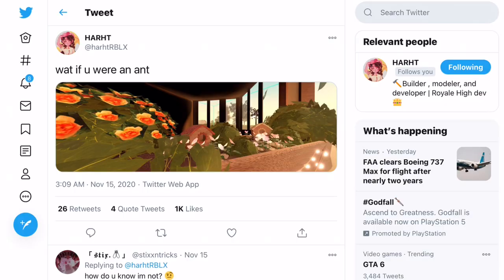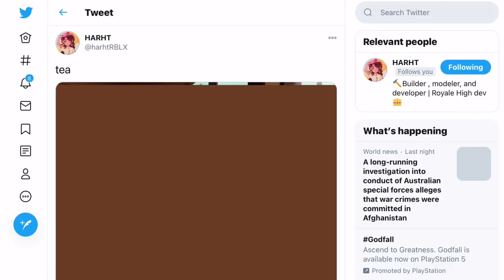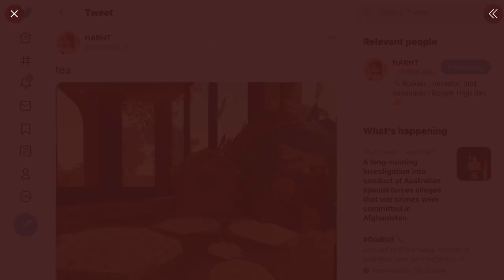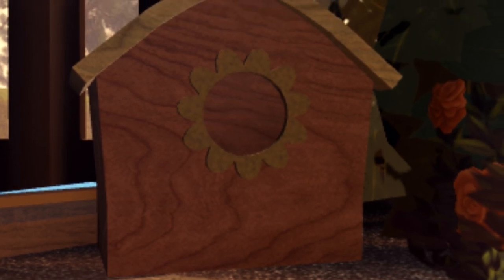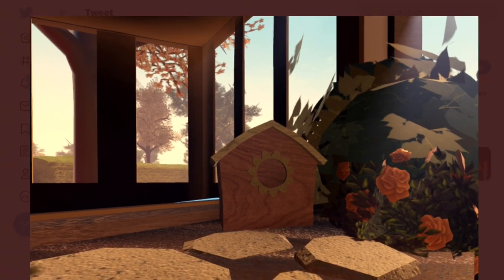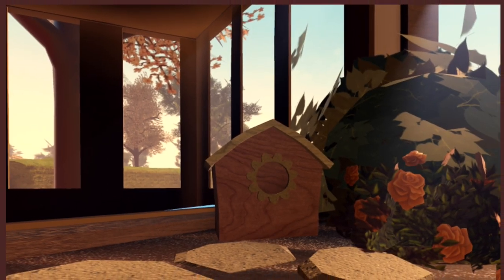If you go and look at the next tweet made by heartroblox, it says 'tea.' You can see over here one of the houses — there are steps going over to it and then this little mini house. It has like a little sunflower on it — a little sunflower window. And you can see there's some other flowers as well. This looks really, really nice.